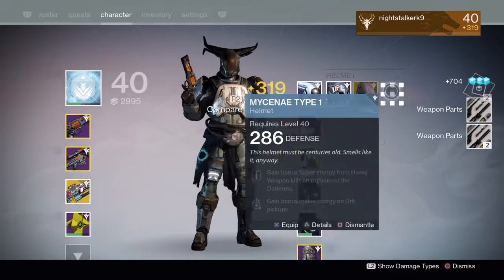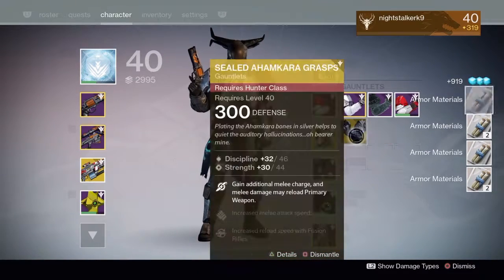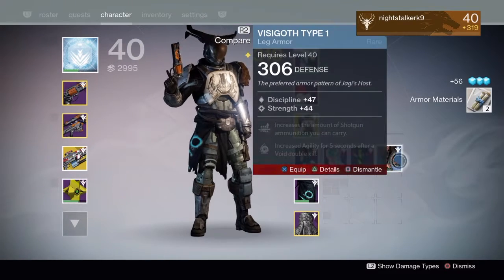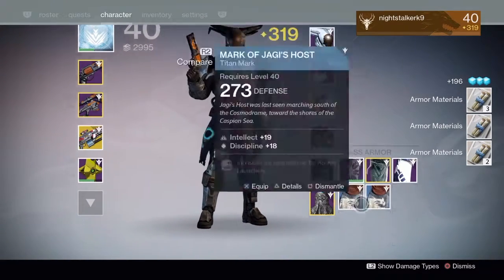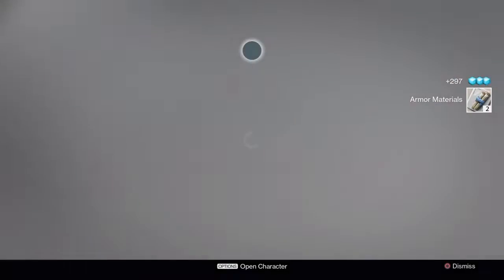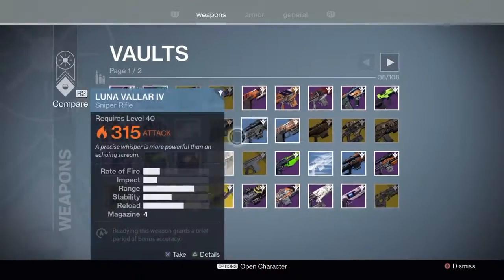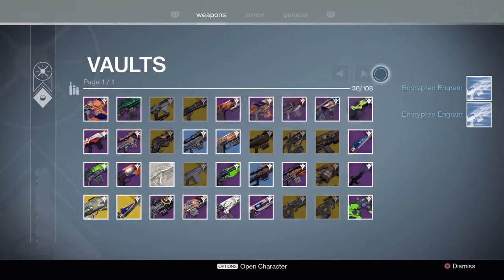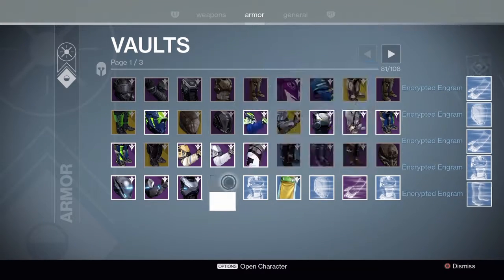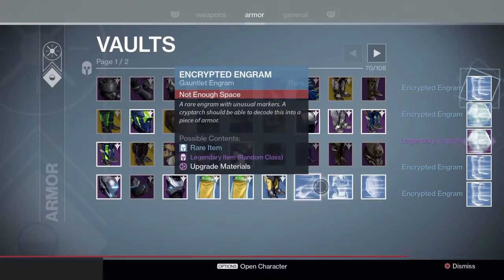Helmets — we haven't got the one helmet. Arm pieces, we've got quite a lot. Light level 300 — okay, that's not bad; I'll keep both of them. Get rid of the ghost. We didn't check the shoes — they are 200, so get rid of them. Hopefully we will level up our crypto rank from opening all these packages or engrams.